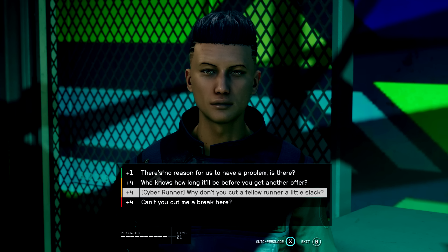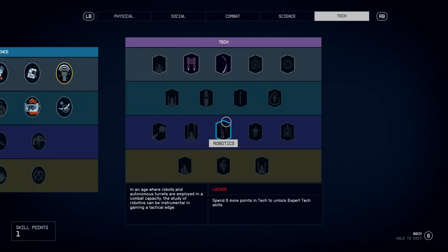These traits also impact dialogue options as expected, and I was pleasantly surprised to see them available within the persuasion system. The Cyber Runner trait, for instance, can be used during the persuasion minigame — though Bethesda didn't go into much detail about how the persuasion system works compared to something like Oblivion.